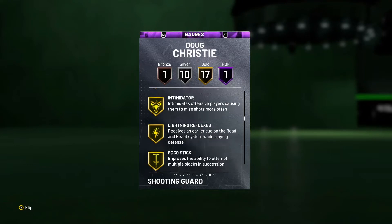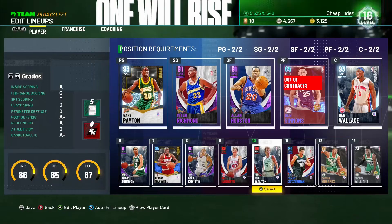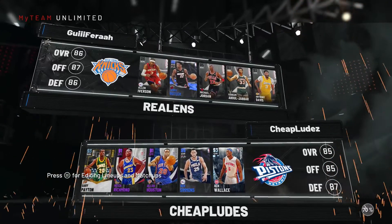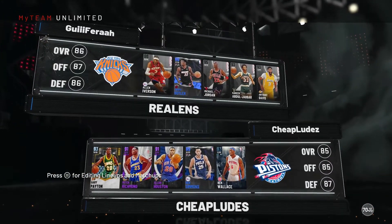I would use Tony Allen as well but that would mean I'd have absolutely zero shooting, so I can't do that. Off the bench I can't have zero shooting, and I've got the OG goat Vernie Maxwell there to hold it down on the bench too.